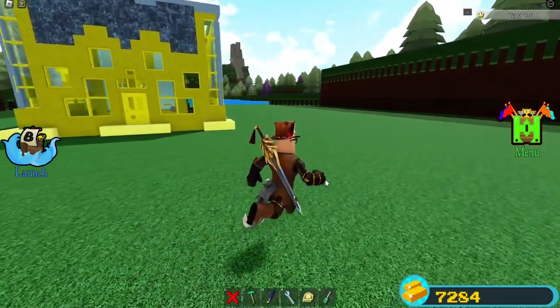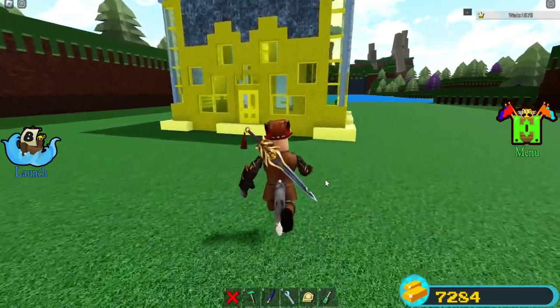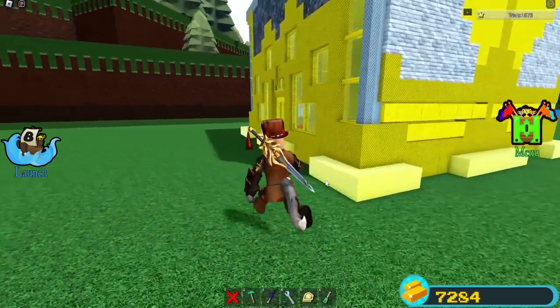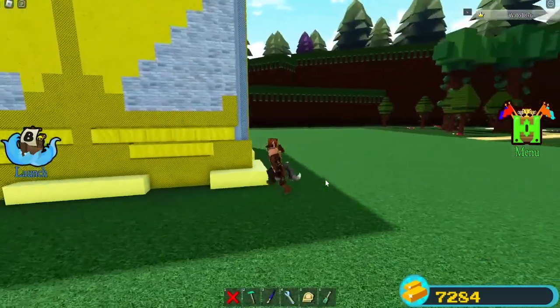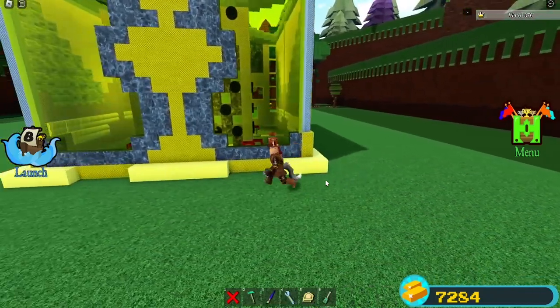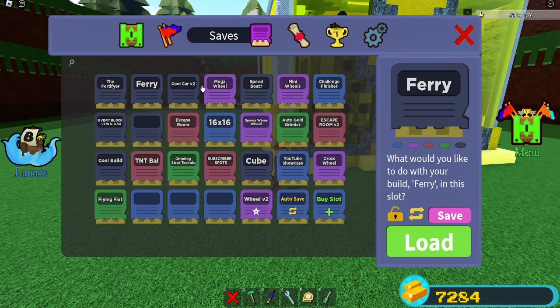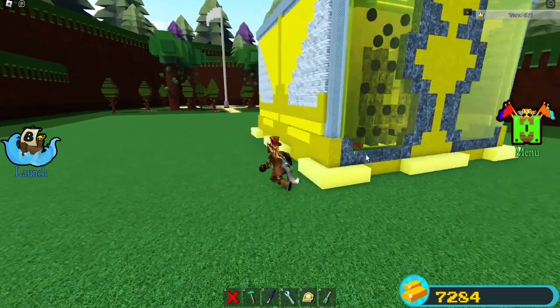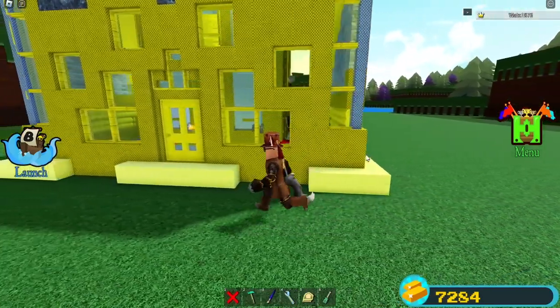From the title of this video you're probably feeling like you're misled, however give me some time to explain. This is the most secure, oldest Build a Boat for Treasure build. The reason I say oldest is because this was the first thing I built when I got into Build a Boat for Treasure. There's only two builds like this, and the other one was a fairy — kind of cool. I showed it on the channel before; I might show it again later if you want, so please comment if you do.